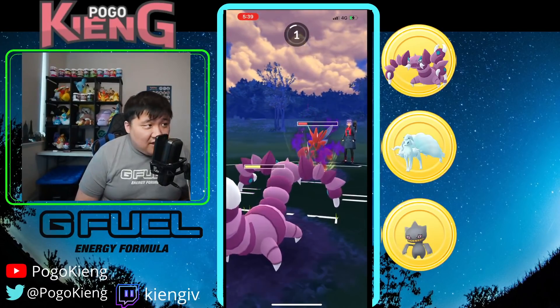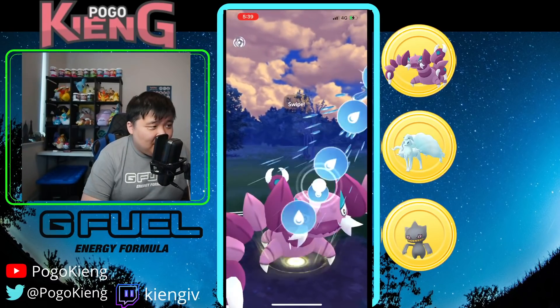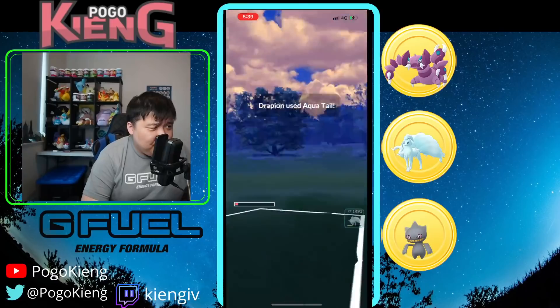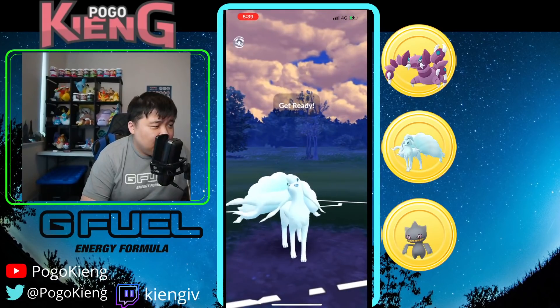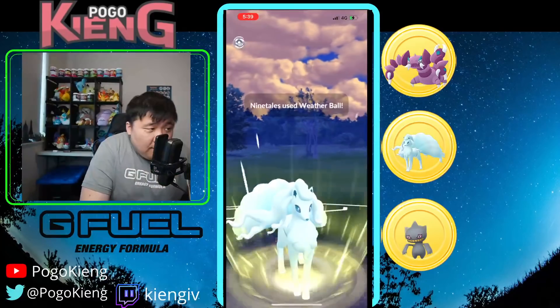I don't really know how you can possibly win this match. Let's throw the Aqua Tail — see if they shield. They do not, and look to switch out right away. They come into Dragalgy — okay, interesting.